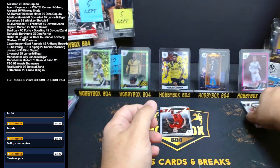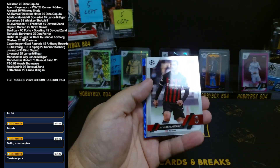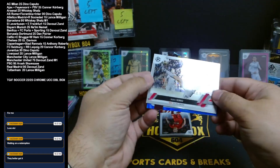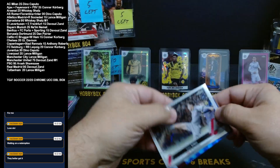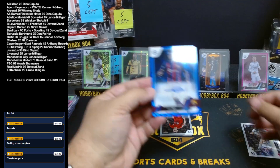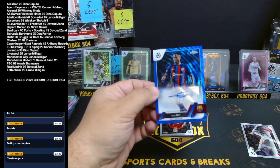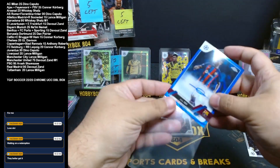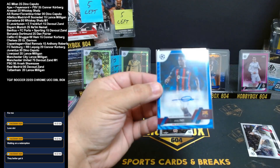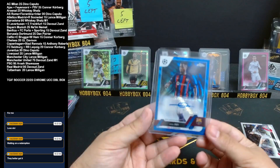We might have a specimen auto — let's look at this one first. There is the goat, Zlatan. Rookie of Rocco Simic for Salzburg. And our blue — oh, that's our auto! Ansu Fati, 19 out of 75, Barcelona blue shimmer. There you go, Whiskey. You have Barcelona, right? Won them in a mini — congrats Whiskey! With a nice Fati auto. You got a Fati, buddy!